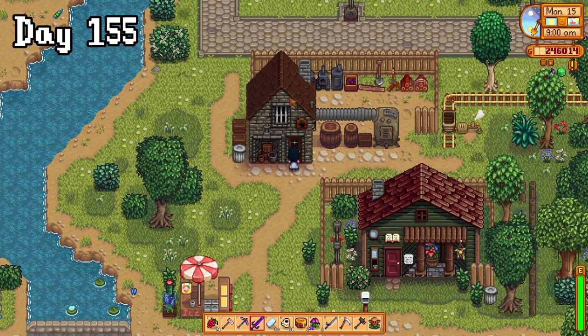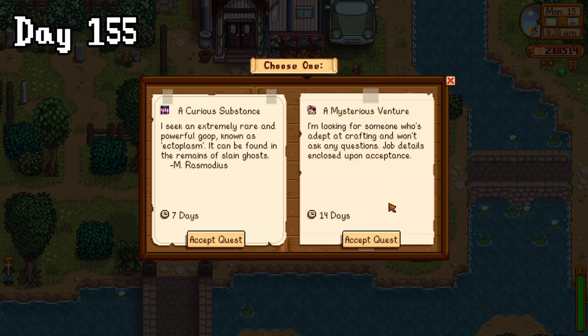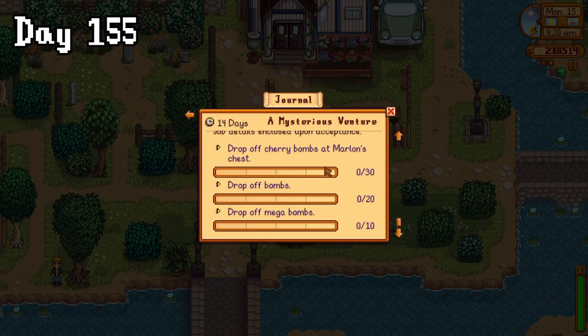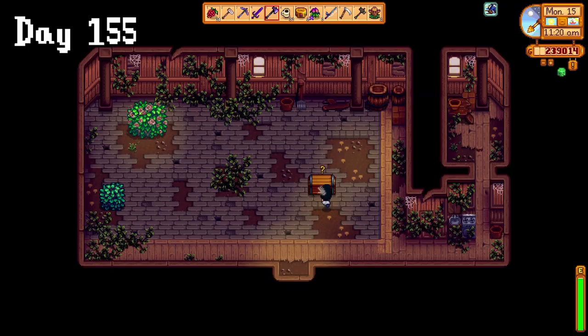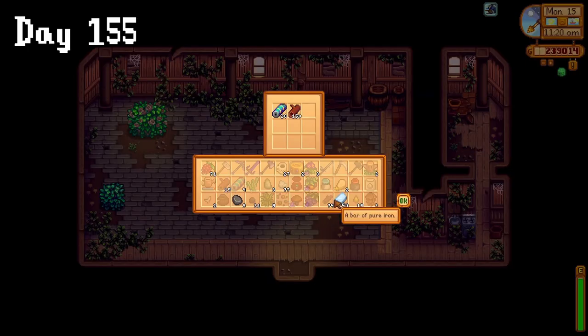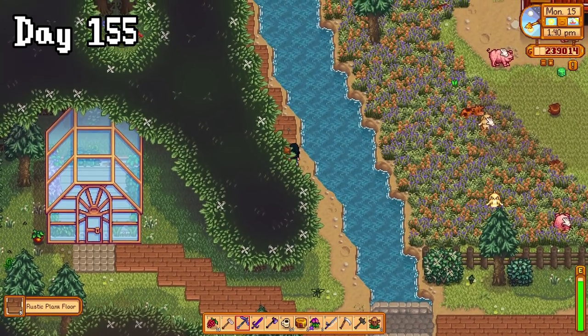The next morning, I ran into Clint's store until he unlocked it so that I could pick up my new axe, and then headed to the special request board to grab Marlon's mysterious venture — he basically just wanted a bunch of bombs. With our trusty new axe, I could finally get into the shed, where I found the box to drop off the materials, and then laid a path to make it easier to get to. But I hated it, so I destroyed it all.